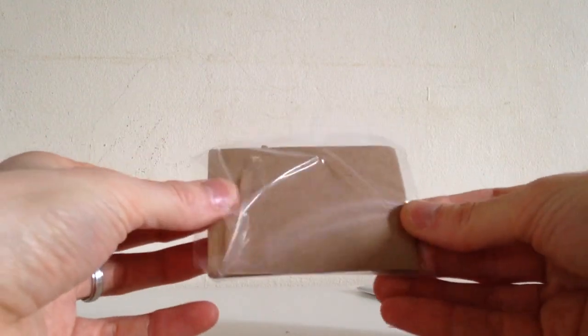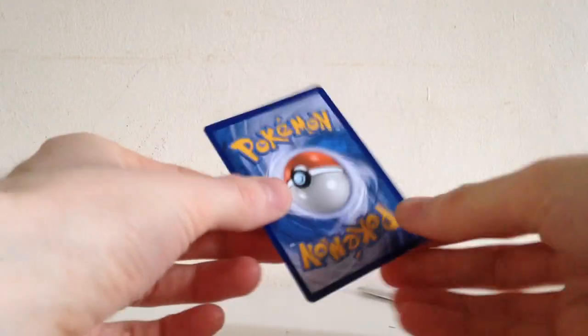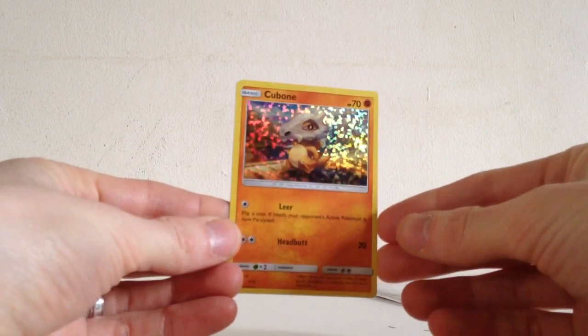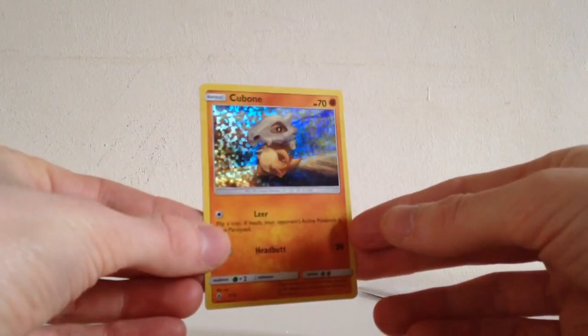Let's put them away and let's see what the final two cards are. Hopefully no duplicates and hopefully good condition. Condition looks good and it's another new one, another one I didn't have — Cubone, very, very nice. Again, wonderful holo on it.